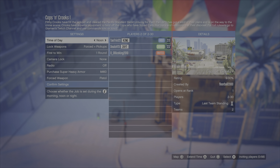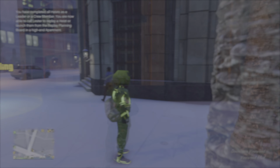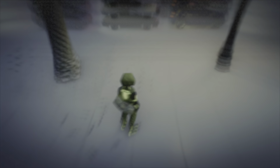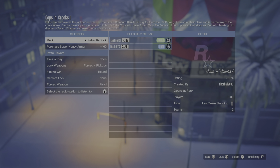Alright, so once you guys have invited a friend, just back out of the mission and tell your friend to re-invite you back into the job. Once your friend has invited you back, just tell your friend to start the mission up.